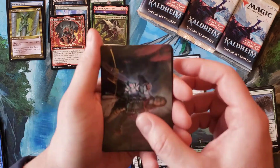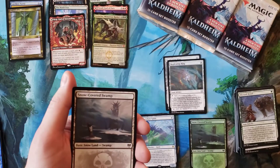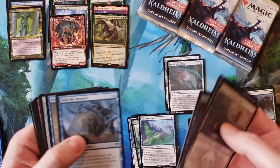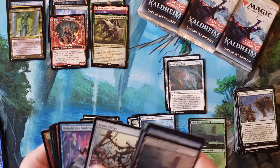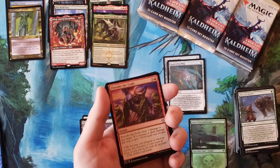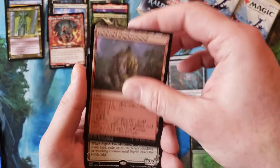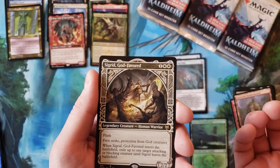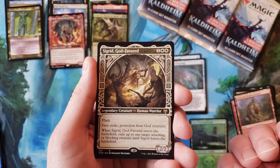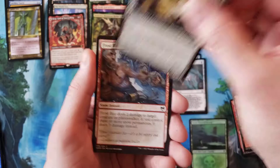So we got our first of the signature cards — Turgrid God of Fright. Is that my fifth Vorinclex in five boxes? That is absolutely crazy. Is it appearing in more boxes than Valki or is that just what I'm getting? Not complaining.